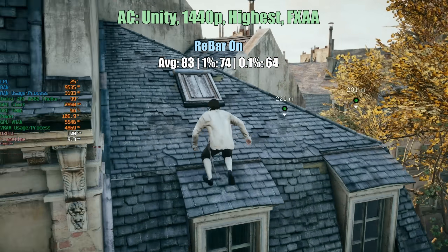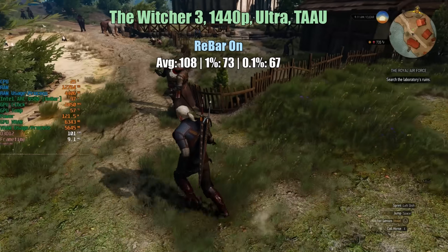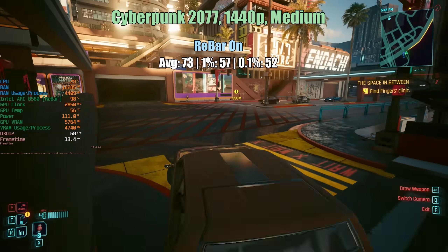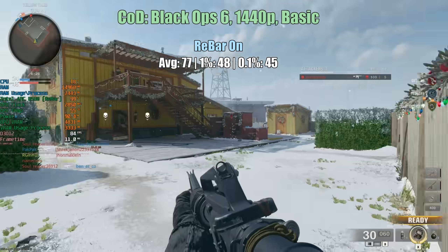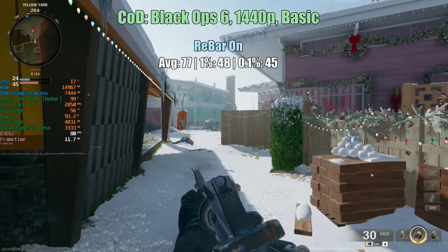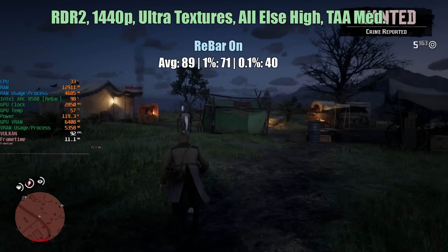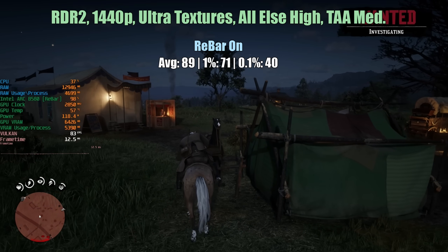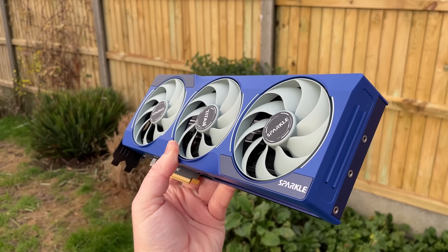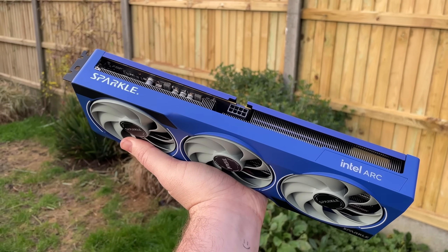As you can see, in an optimal setup the B580 is performing well even at 1440p. But let's turn rebar off and see how the results compare. A system lacking rebar would be older and less capable than the one I'm using, but by using the same machine with rebar disabled we get a more accurate idea of how it affects things. This is also an example of how performance may be affected if you simply forgot to enable rebar in your BIOS. All the gameplay from now on will be without resizable bar enabled, and I'll put the comparative figures up as we make our way through the benchmarks.